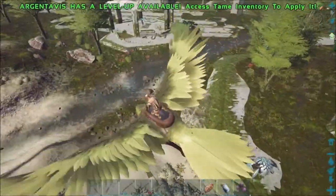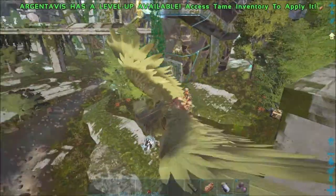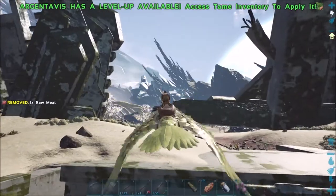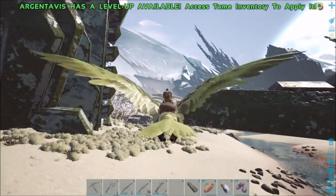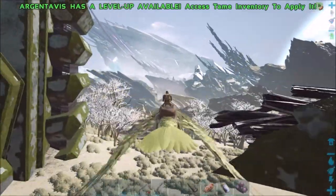There we go, maybe it's because my bird was corrupted for a second or something. I don't know. Let's continue flying - we're looking for corrupted dinos over here. They're just like those stegos, they have the purple on them. That's what we're looking for.